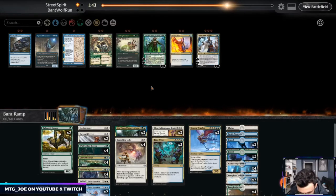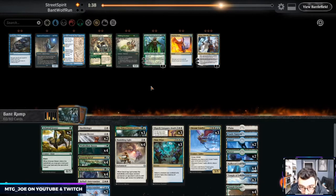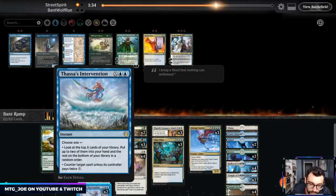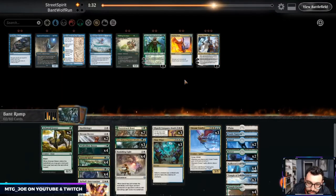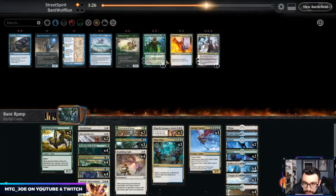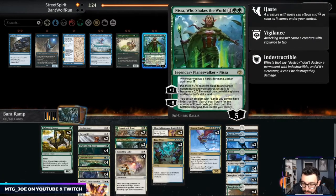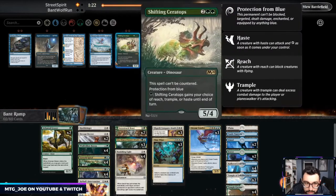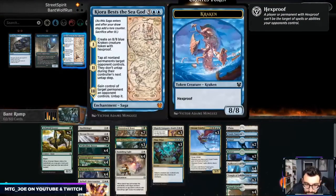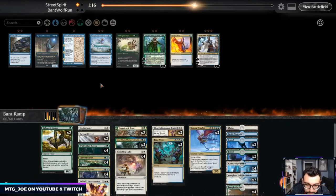Let's bring in the Lovestrucks, get rid of the Thassa's Interventions, and then maybe the Ceratops. Run it like that.